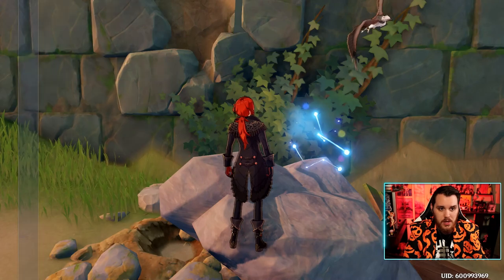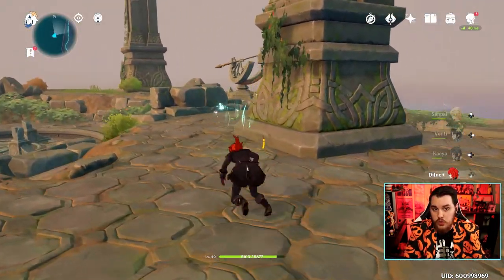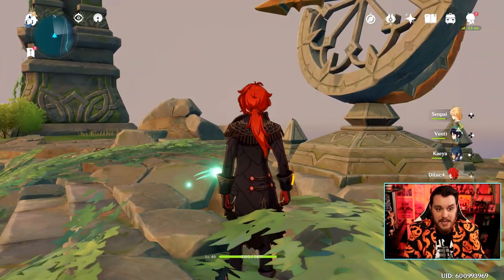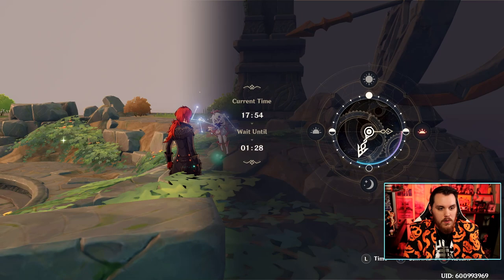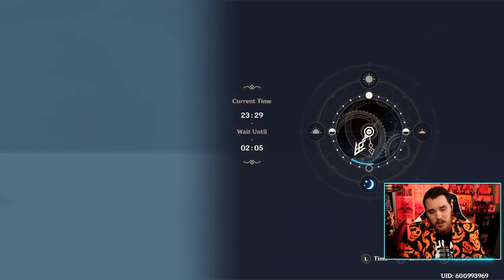Very simple — just go up here and we're going to change the clock to 2 a.m. Why? Because the Ragged Notebook said so. Click the start button, go to your time, set it for 2 a.m., and then you'll be on the next step of the mission.